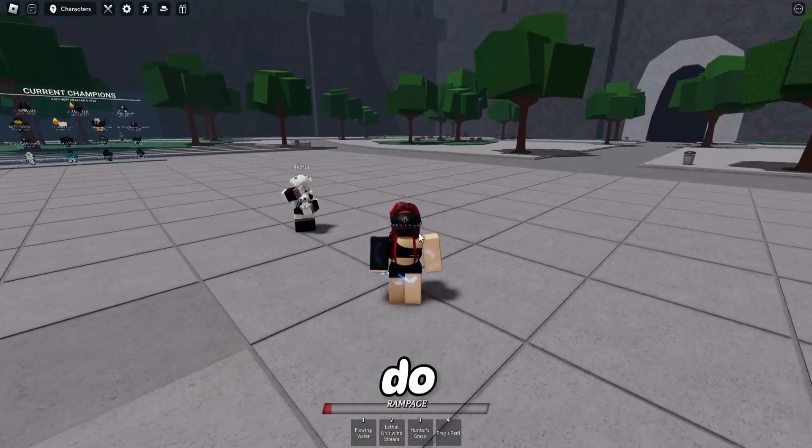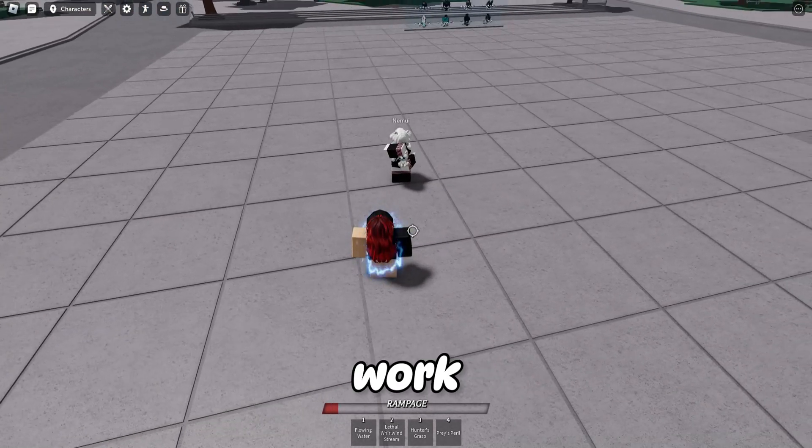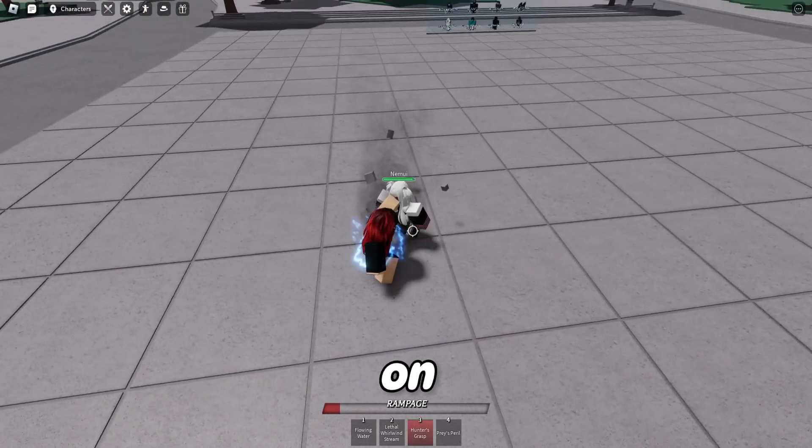It's very simple to do. You just need to have the Sid emote, and for the glitch to work, you need to use Hunter's Grasp on someone first.